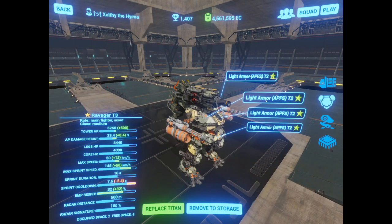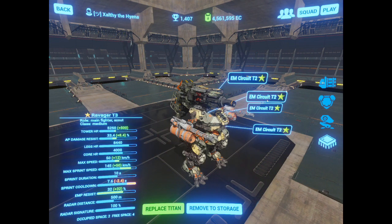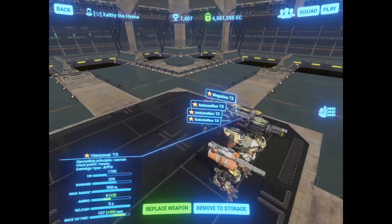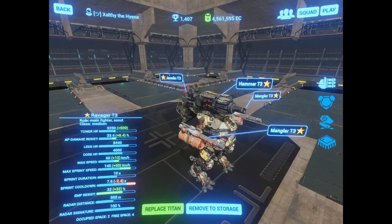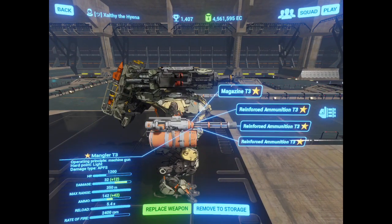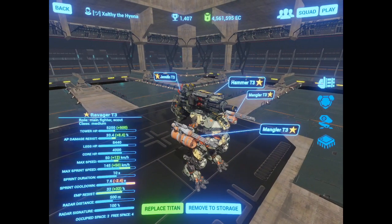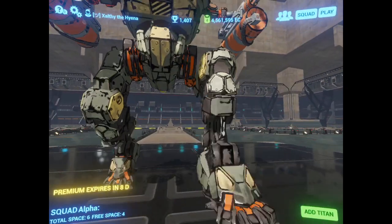I'm running light armors — these were the only ones I had in store, so that's what I mounted to it. And of course EM circuits to shore up my protection against Shons. Fulgur is the best weapon in the game. Magazine and automation on the hammer, and magazine and reinforced ammunition on the Manglers. These weapons are set up to have the same cycle time, which is the most important aspect of how to outfit a ravager, in my opinion.